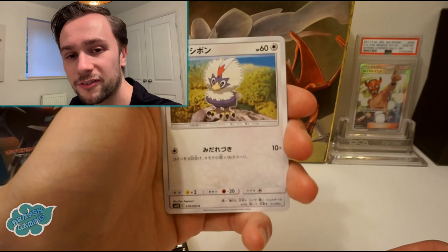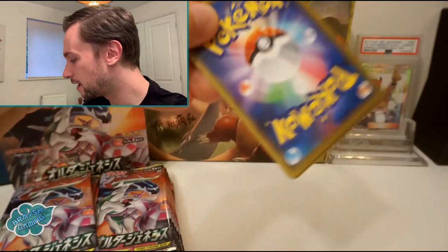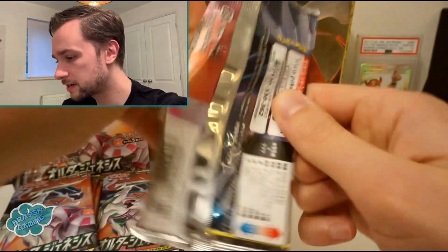Volcarona, Oricorio, and Flygon are the ones I'm going to pull anyway — I'm going to get a full art Flygon at some point, almost definitely. It's been a little while since I've had that sort of maximum disappointment pull, so this is the time. Decidueye — and there's a tag team supporter there: Hala and Guzma. I wouldn't mind the full art of that one, it's quite nice.